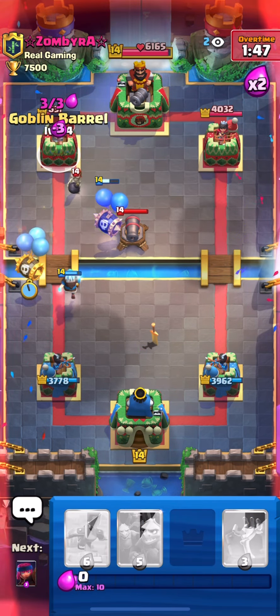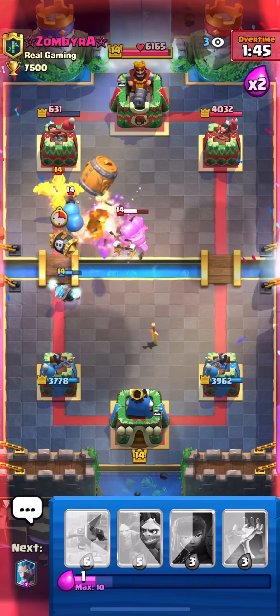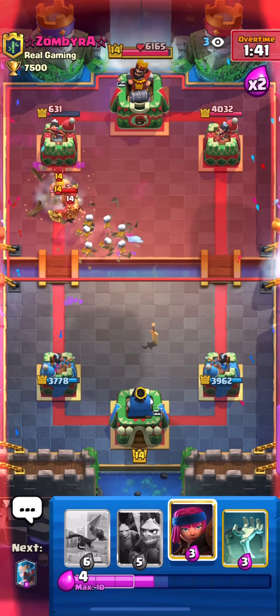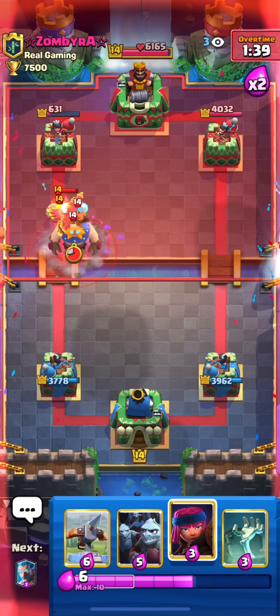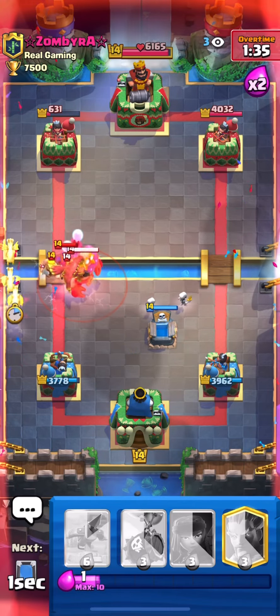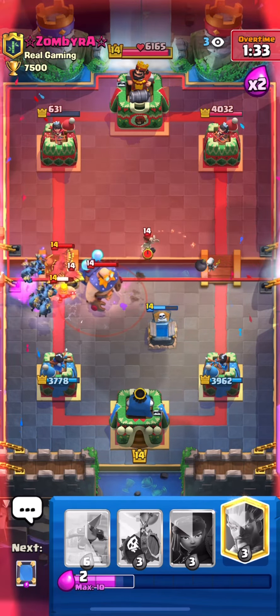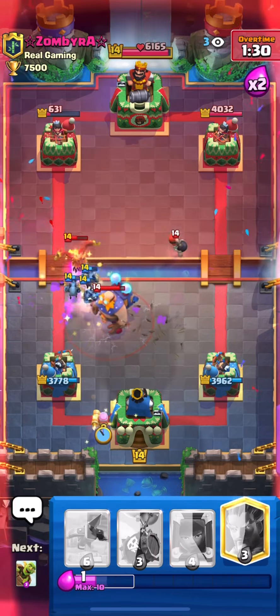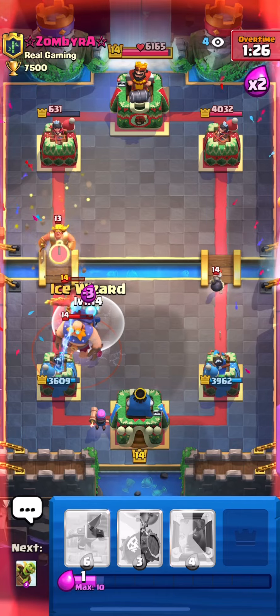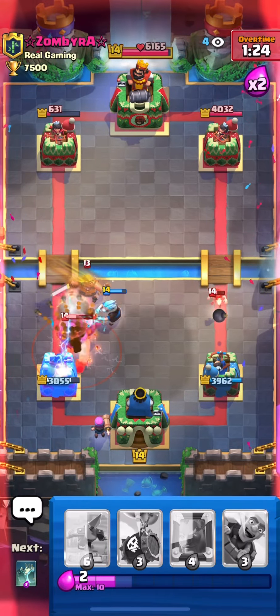I can't even push with skeleton barrel — I'll mirror it. After he uses his cannon, I'll go with my goblin barrel. It didn't get damage, but okay. He's being aggressive with the giant so I'll go with minion horde to take out the phoenix and the bomber. Ice wizard on top of the egg — please kill it!